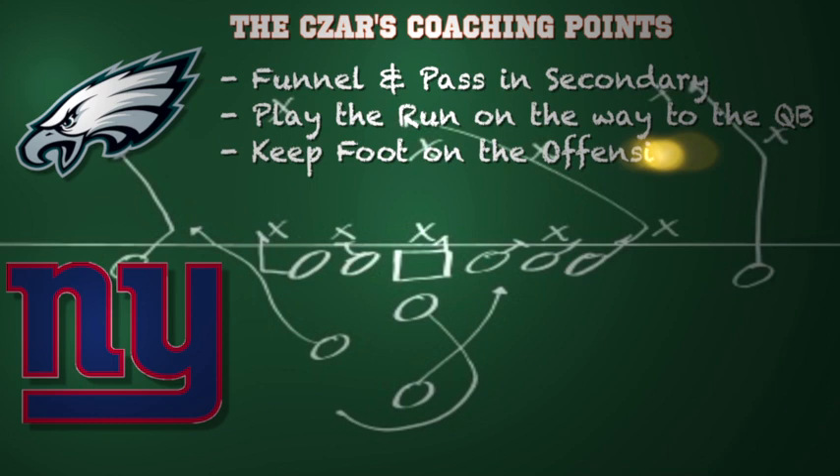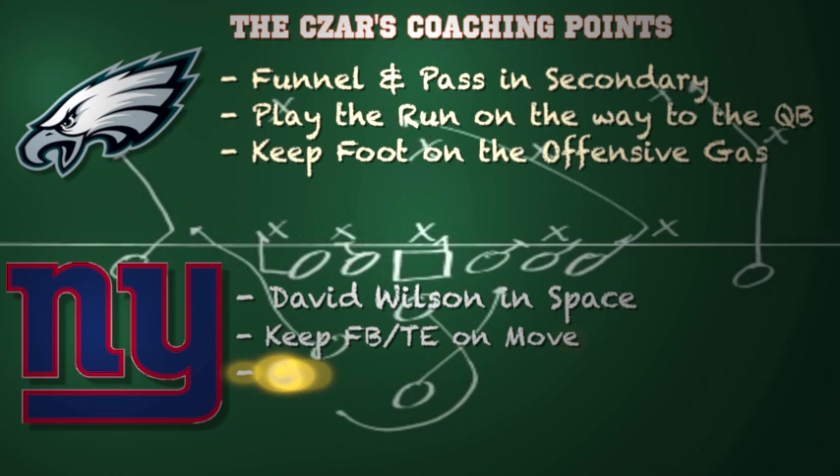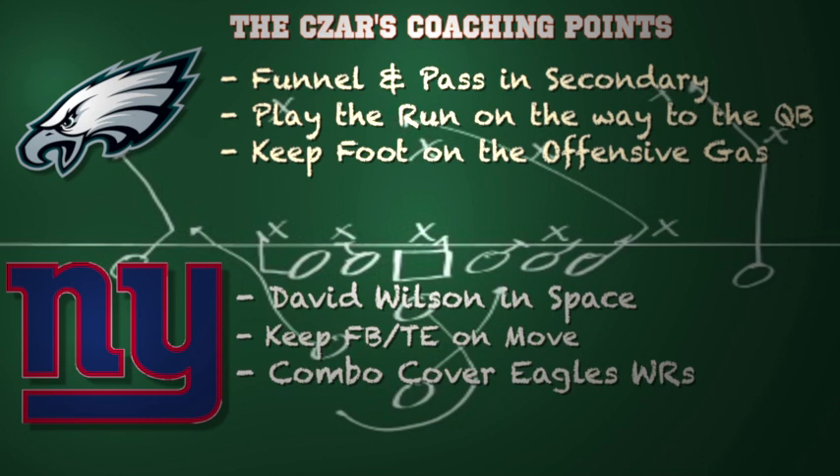Here are some coaching points for both teams. For the Eagles, you want to funnel and play zone in the secondary until the Giants offensive line can prove they can better pass protect, then switch to man coverage. Play the run on the way to the quarterback — until the Giants prove they can run the football, get aggressive in your pressure packages. Keep your foot on the offensive gas when you have the football; this is a team that plays fast and up-tempo, and that will allow you to put up points versus this defense.